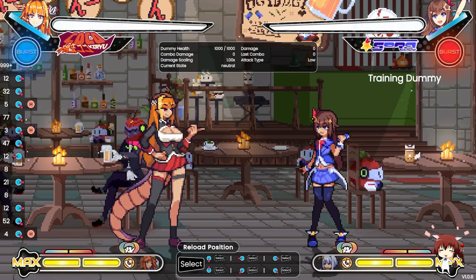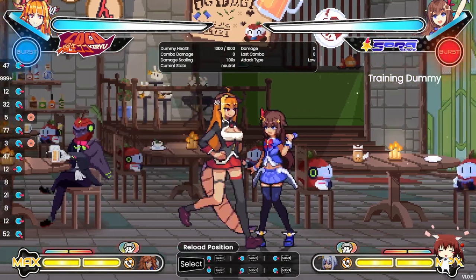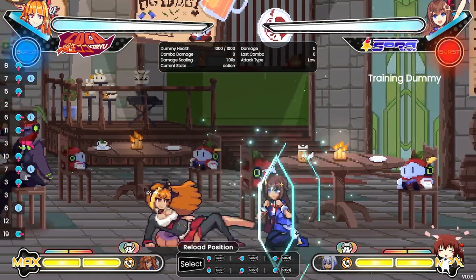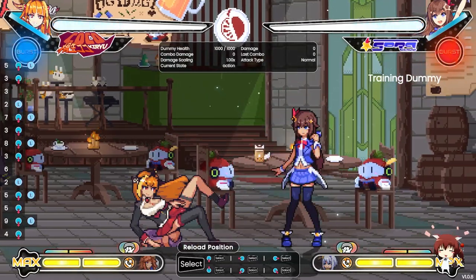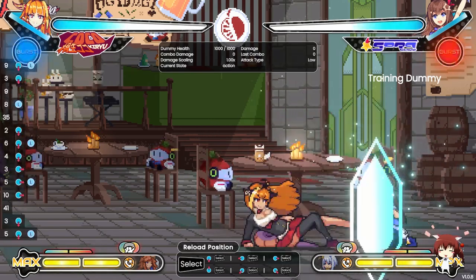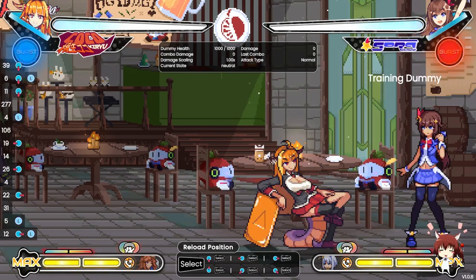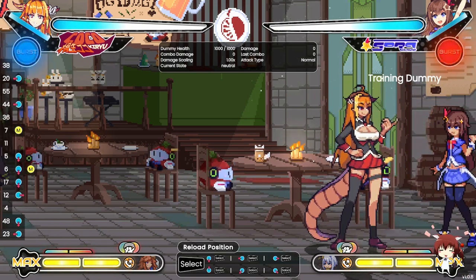I want to start off by talking about Coco's pressure and neutral. What I usually do is go for standing light into crouching light repeatedly. This keeps them in check, and they can't really challenge it on block because if they try to mash on top of it they can get frame trapped by standing light.